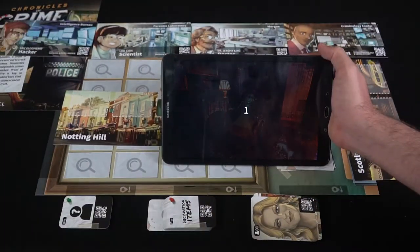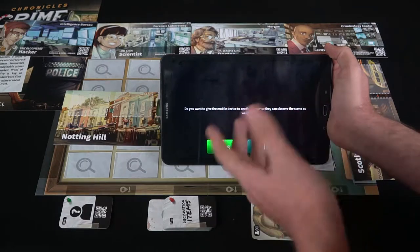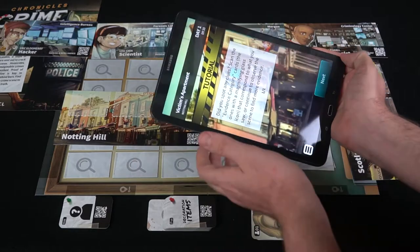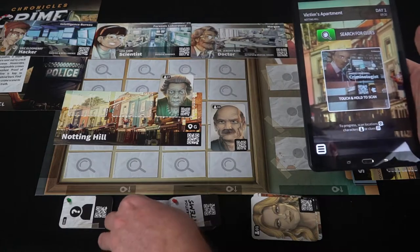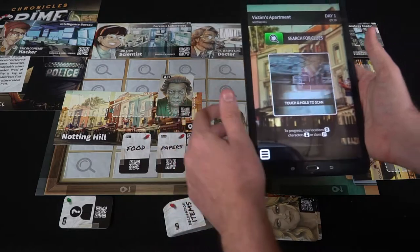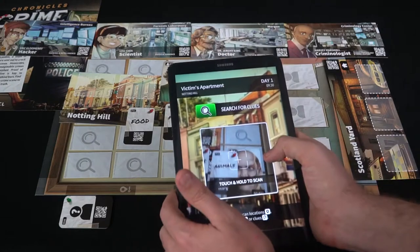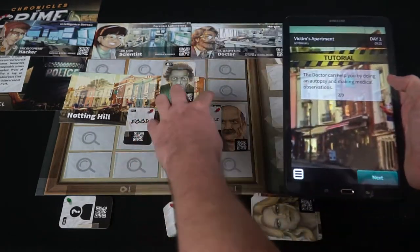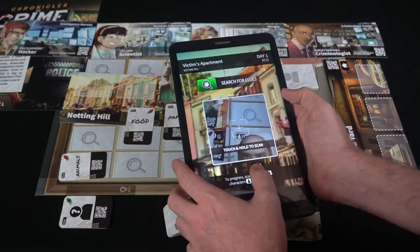We exit the VR scan and choose not to pass the phone to another player since we have all the information we need. The app asks if we spotted any clues. The ones we found are animals, papers, and food. We scan each card — starting with animals: the victim's cats are dead. We record that clue on the board and can now talk to the doctor about it.